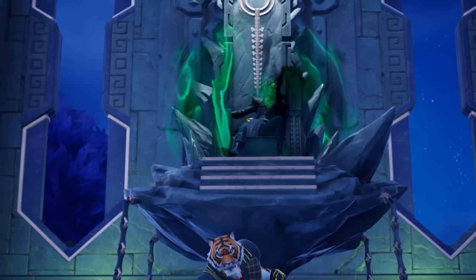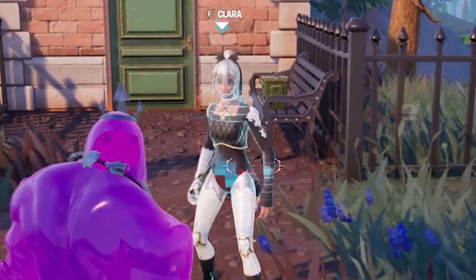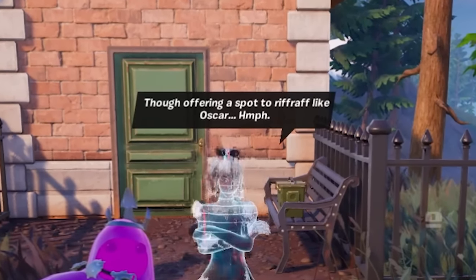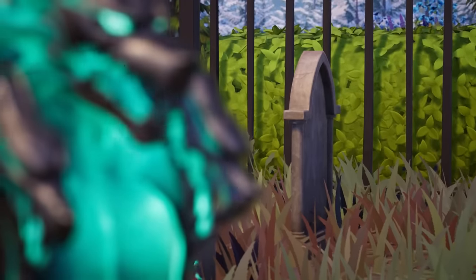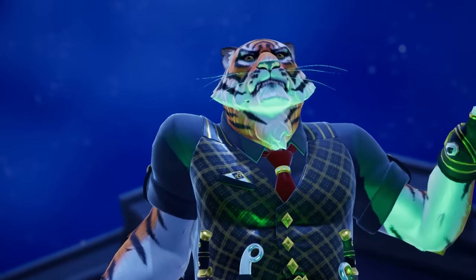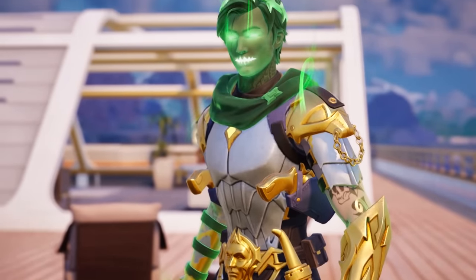It looks like Hades wants the souls of the society back in the underworld. A brand new NPC called Claire has just been added, and she literally talks about the society at this location — the society are definitely resting here. There is only one thing that could be dug up here by the gatekeeper of the underworld: the resting, defeated society members. Is it possible that Cerberus will find their resting location and take them back to the underworld, bringing them to life using the spirits of the underworld, which has already been seen happening on our island right now?